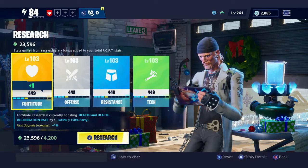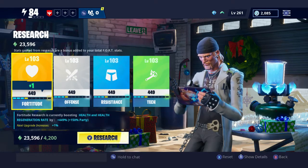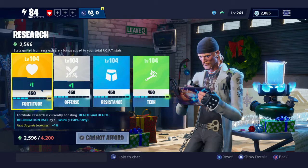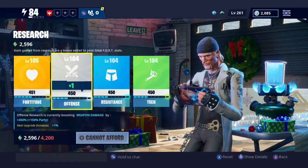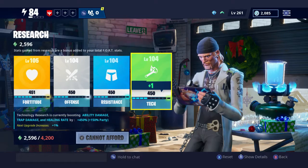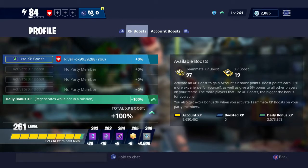It's entirely up to you which ones you upgrade more than others. If your hero has low health or shield, upgrade Fortitude or Resistance to boost those stats. If you're using a soldier with high weapon damage, increasing Offense will push it higher. Personally I like to keep them all relatively equal. I go along and upgrade them one at a time. If you find what you've upgraded isn't working out, there's a reset option at the bottom that gives all your research points back.